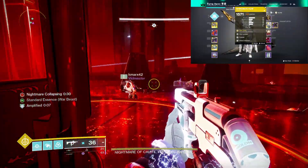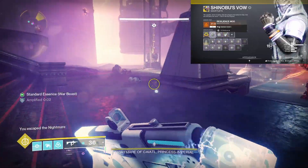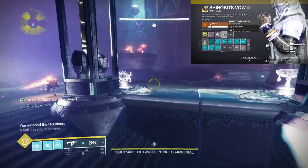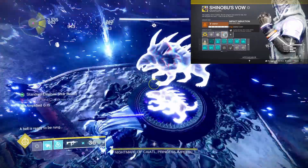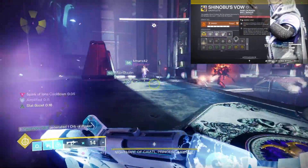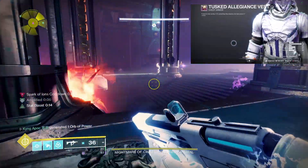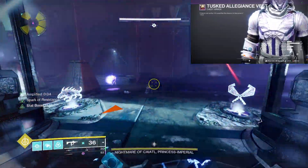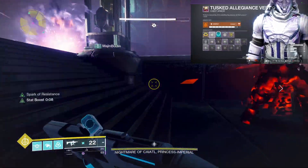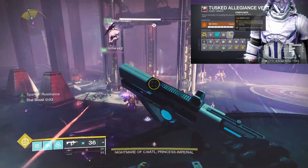On the arms I have Shinobu's Vow — it's improved skip grenades. I'm going to have a resilience mod, fastball and impact induction. Causing damage with a melee attack reduces your grenade cooldown. There's one more you can put on but I don't have it maxed out yet. For the chest piece you also want this to be solar. I have resilience on it, and definitely need Thermal Shock Plating and Firepower — put those two things on.